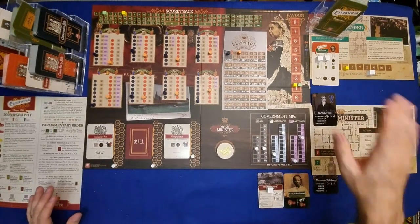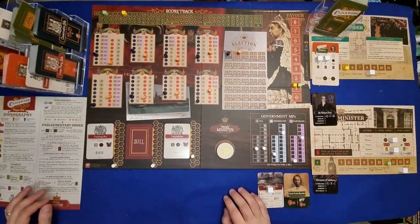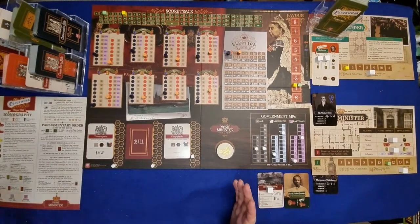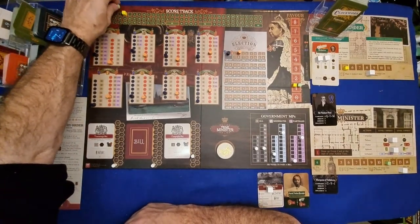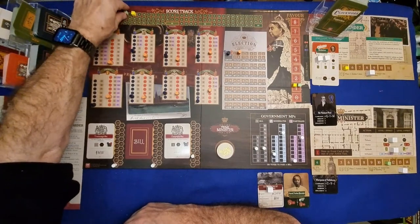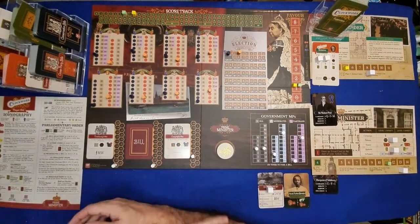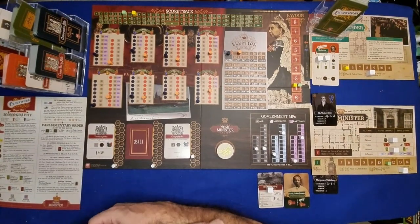Start of Turn 2: add VPs — we get four, they get two. We're on six, they're on eight — starting to catch up. Over time as Prime Minister we'll gradually overhaul the opposition unless things go bad. Cube income sorted. No bill selection needed — we still have bills.